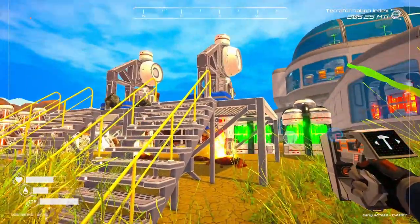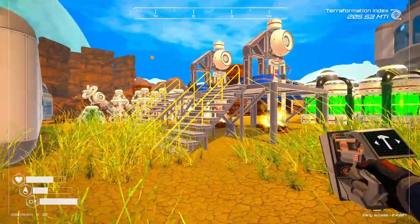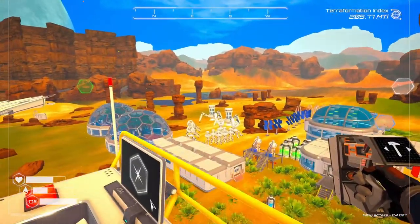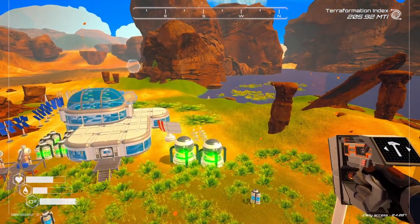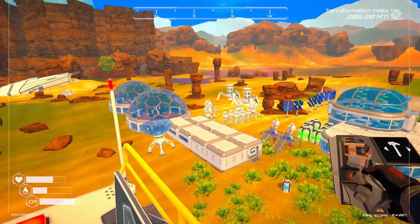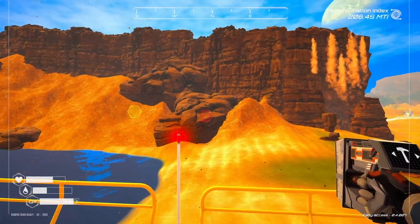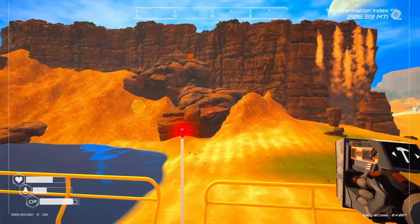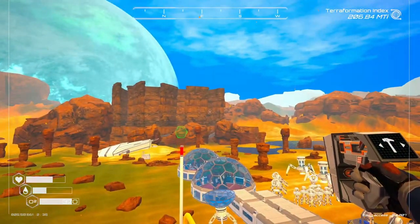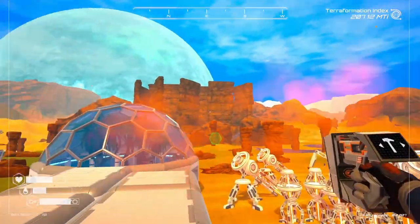I've been getting a lot of minerals from these two extractors, plus I've set up another nuclear power source using uranium. Let's run up and take a look down at the settlement. We've got a lot of algae growing, power generation, and drills — I've got two of the tier 4 drills. Off in the distance you can see markers for the different drill platforms. This one does sulfur, this one does that red mineral, and this one does aluminum.